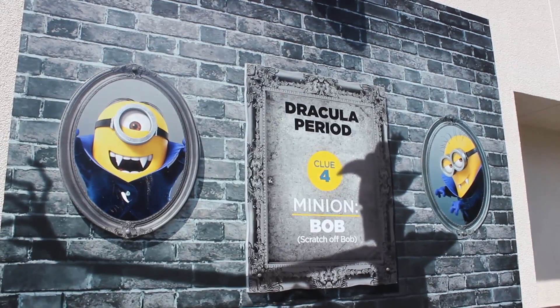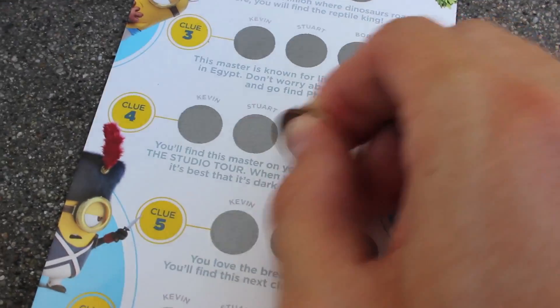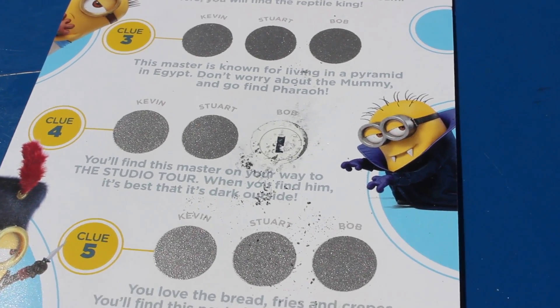Alright, looks like I found clue number four and it is Bob, so let me scratch off Bob. Alright, four is Bob. There we go. So number four, we got an I.